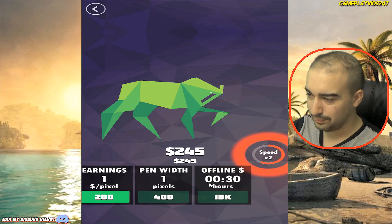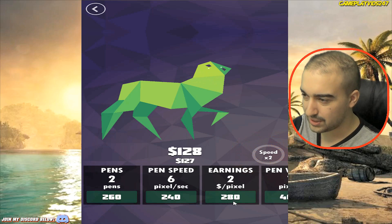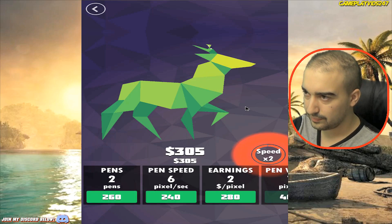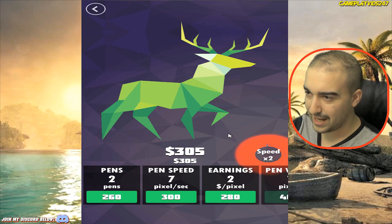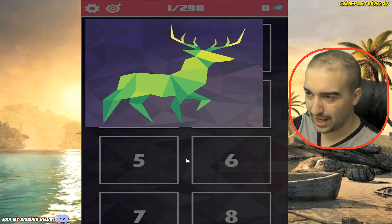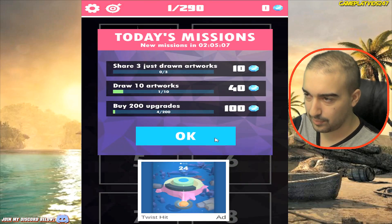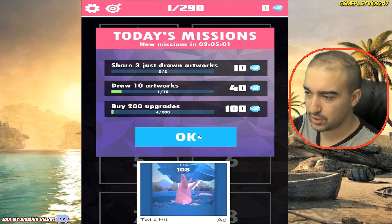Things you need to upgrade are on the bottom. I can get a pixel for $200 — two pixels at the moment. We're drawing a deer — or a stag, whatever that's going to be. Collect $990 — I'm assuming that's if I watch an ad. There's an ad at the bottom there. Today's mission is share three just-drawn artworks, draw 10 artworks, and buy 200 upgrades.